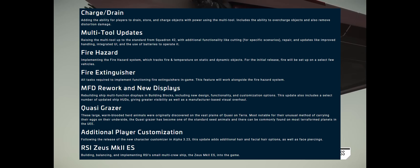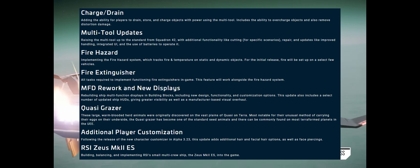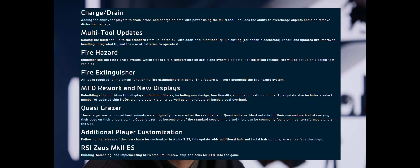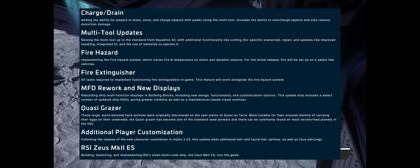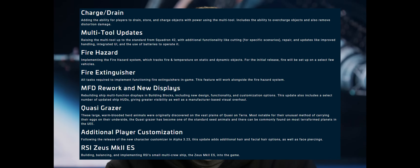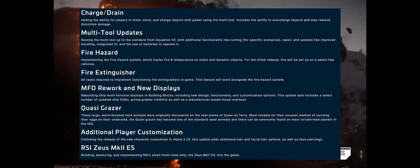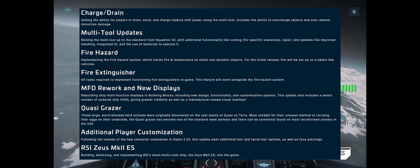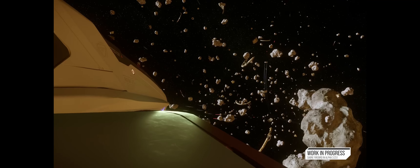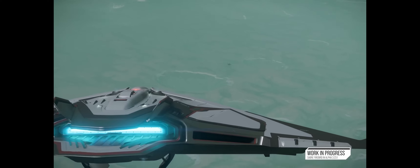We're also getting the Space Cow, a.k.a. the Quasi Grazer, and some more customization for the character customizer. MFDs are being reworked to fit the HUDs of the ships. The fire hazard system is supposedly coming in — tentative — though I could see this being delayed a little bit as it touches a lot of systems, including engineering, which is also coming in. Charging and draining is a new ability for multi-tools, giving us the ability to overcharge objects and remove distortion damage. One big patch with 3.23 and by the looks of it already being followed up by another huge patch.